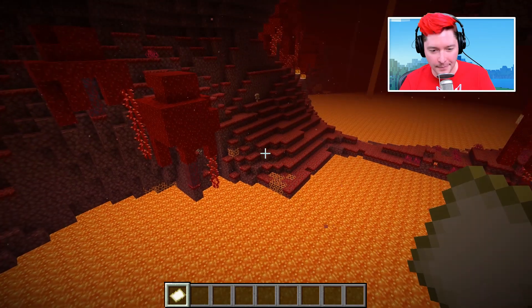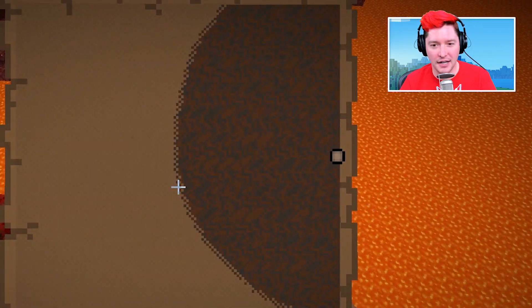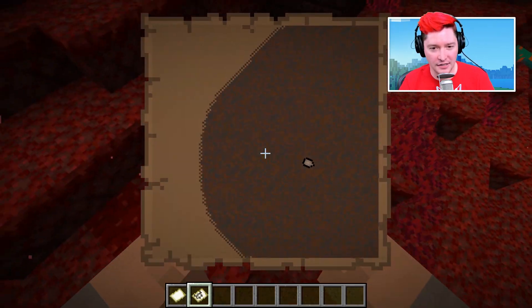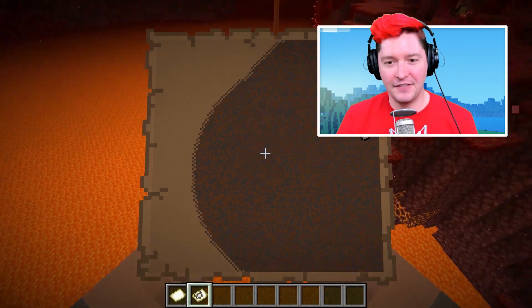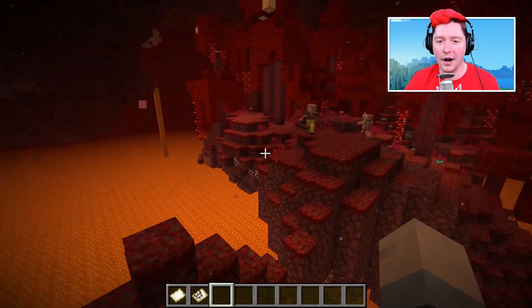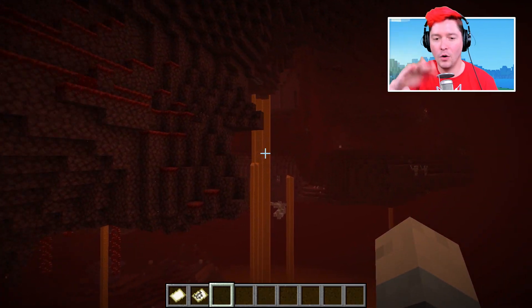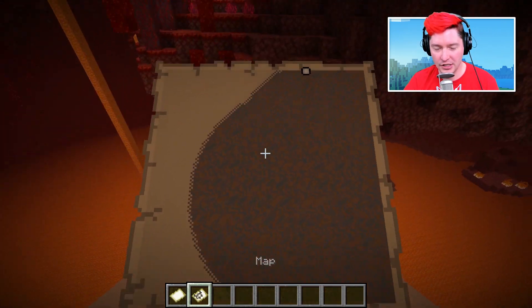The next thing I'd hope for has to do with maps. This is an empty map right now, and when I right-click it in the nether — nothing happens. The map is useless, and the pointer just points in random directions. I wish maps would become useful in the nether update. For that to work, the map would need to take a slice of the nether from where you're standing, since the nether has a ceiling and is very three-dimensional.